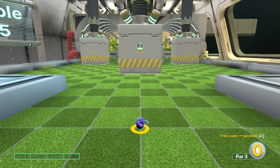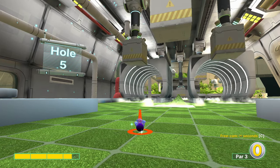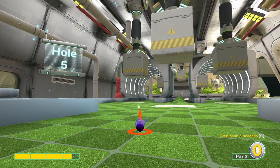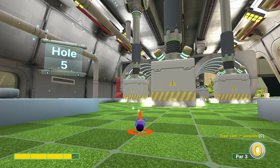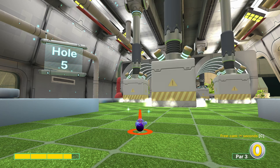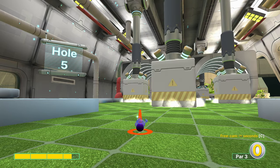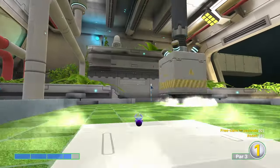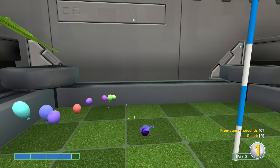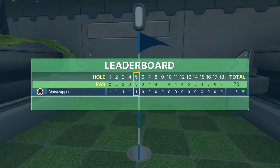Hole number five is both a timing hole and an aim hole. We go two tiles to the left and six forward, aiming just a touch right of that intersection. Going three and a half power, and we want to go in when the first crusher is up. It's still a tight timing situation — I almost didn't make it into the side of that cup because I went a little too hard, so maybe just a touch under three and a half is better.